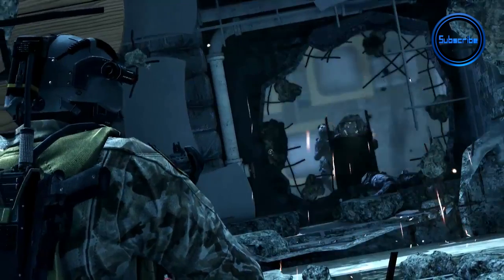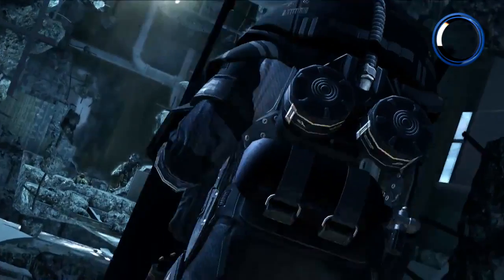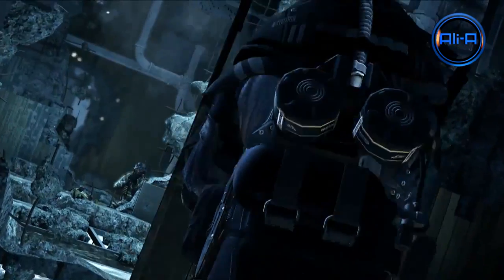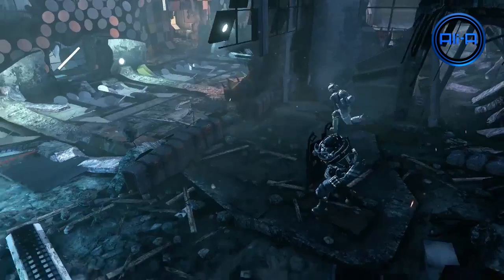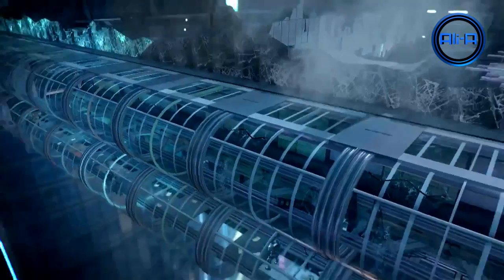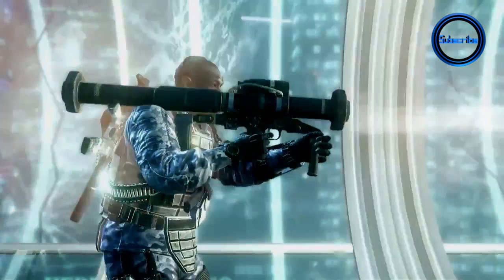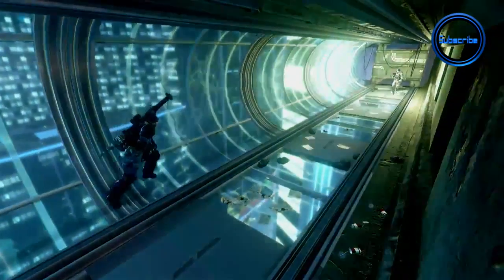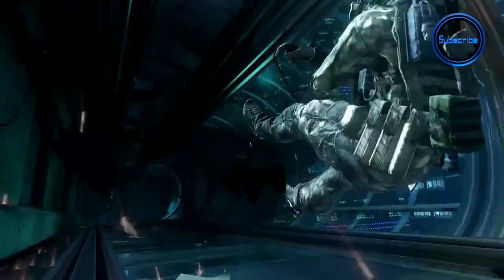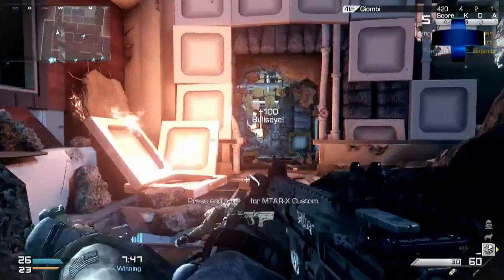Here we can see one of the killstreaks — the Juggernaut with a riot shield pushing forward. Another thing to note, in case you haven't seen my recent videos: the visual design and look of your characters can be customised and changed by unlocking things through operations, which are the new form of challenges within Call of Duty Ghosts. Operations won't give you XP but they will unlock visual bonuses. Here we get a very cool look at an RPG flying through one of the tubes — one of the parts of the map. Here we get to see the actual throwing knife in action, so we know it's being brought back into the game, which is awesome.